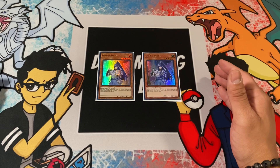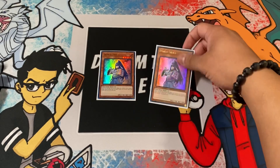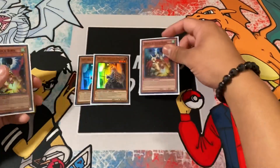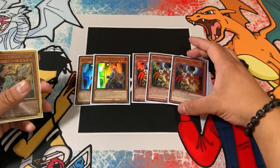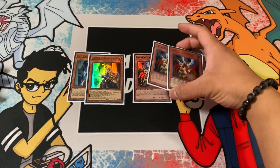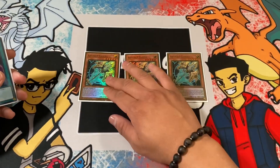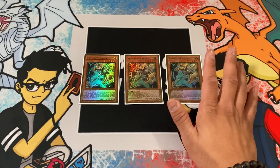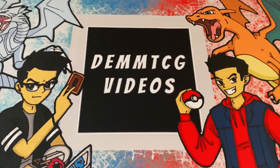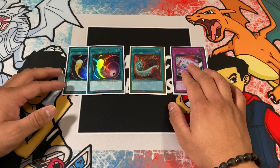Denko Sekka prevents your opponent from activating set cards, which was great for stopping a lot of backrow. For hand traps in the side, we're running two Ghost Belle and three Droll & Lock Bird. Three copies of Artifact Lancia — Dinosaurs is a hard matchup, and Lancia is great at stopping their plays, as well as Phantom Knights. We round out the side deck with backrow hate: Cosmic Cyclone, Harpie's Feather Duster, and Red Reboot.